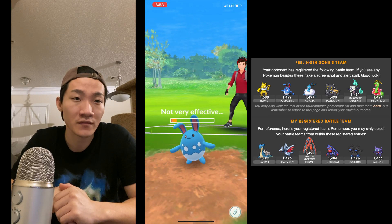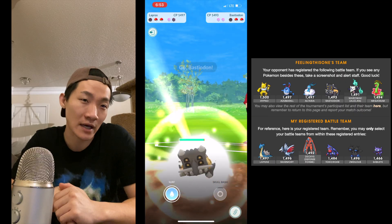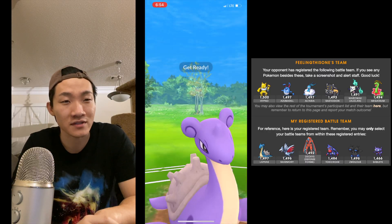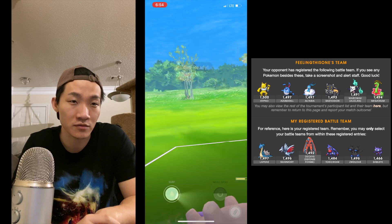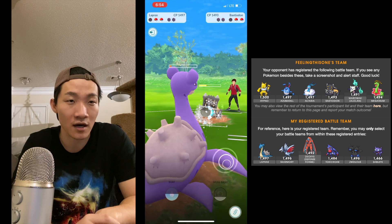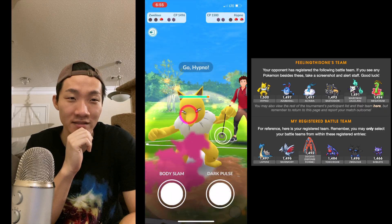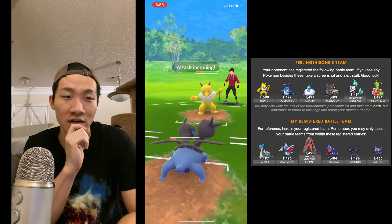I expect Bastiodon next, so I throw Surfs. The real question is what he has in the back. I shield because if it's Altaria that's not great, and I want him to burn a shield — he does burn one, but he's still up a shield. I try to burn another shield and he does. At this point he's stoned me down, and I have Zweilous — a terrible matchup against Bastiodon. Then he has Hypno — not a bad matchup for Zweilous, but I'm way too low on health to do much.